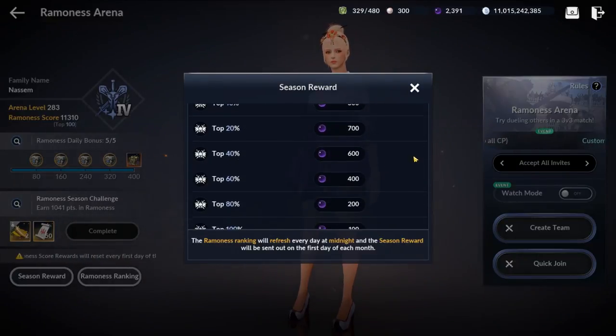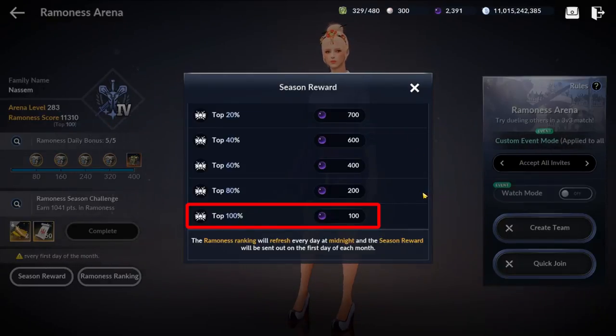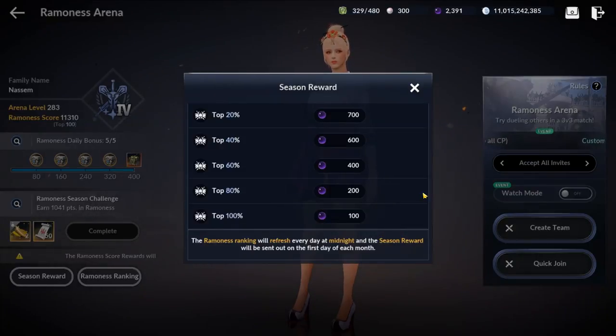As you can see here, if you just play Ramonis once, you can get 100 black pearls for free. Even if you lose, you still get points. Try to play more than just once to obtain more black pearls.